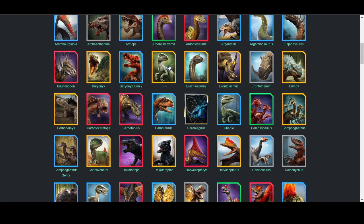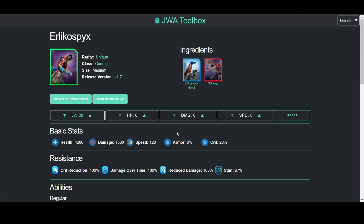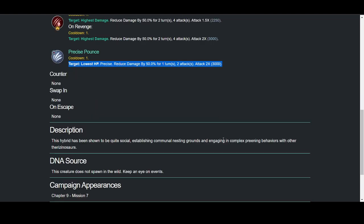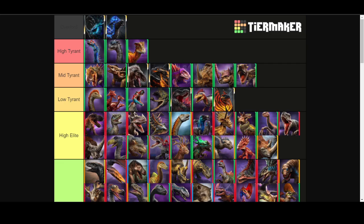Next is Erlichus Fix. This is what you think of when you think of a high-tier Cunning unique creature. It has very high health for a Cunning, with high damage and high speed — really good stats overall. It's got pretty good resistances and a really nice moveset. Minimal Speed Strike is fine, Distracting Impact is good, Revenge Distracting Impact is good, Precise Pounce is good. You can do 6,000 in two turns on Revenge, and 50-50 in two turns without. The only issue is Resilients are meta right now and tanks kind of destroy it.